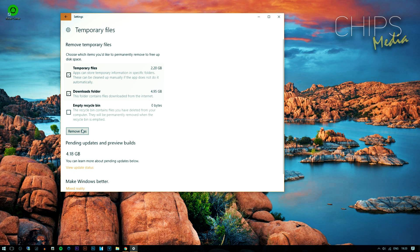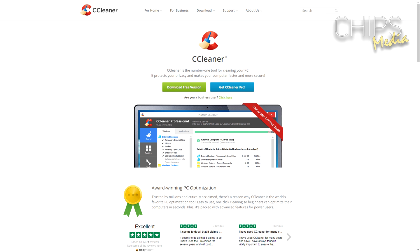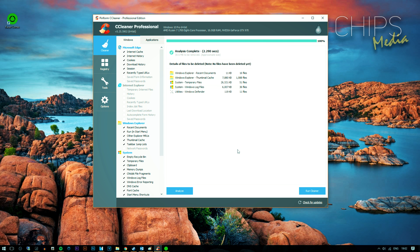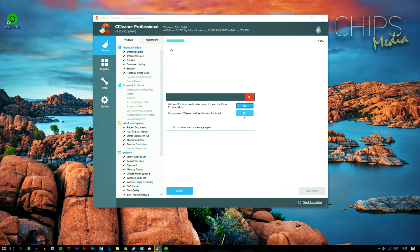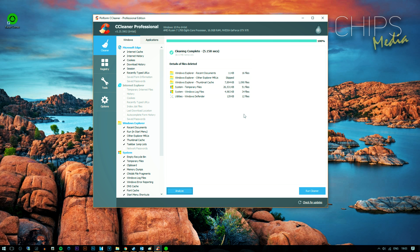Another great tool is CCleaner, a software that helps you clear up space and clean your computer. You can also protect your privacy and make your computer faster and more secure. As your computer gets older it collects unused files and settings which take up unnecessary hard drive space, making it slower and slower. CCleaner cleans up all these files in seconds and can also help clean the registry by fixing broken settings and errors that cause blue screens and crashes. The basic version is free — head over to ccleaner.com/ccleaner.